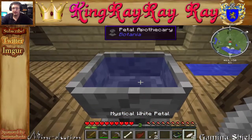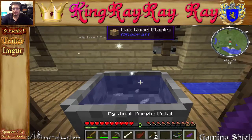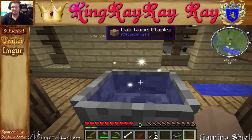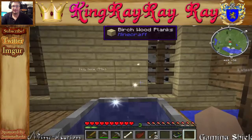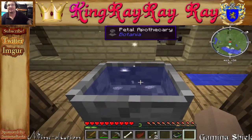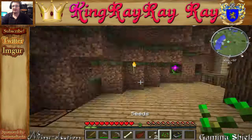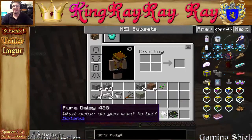I believe we just throw the petals in. It did say four — probably just takes a bit of time. Cold purple petal — oh yeah, seeds, I completely forgot, I'm sorry guys. To finalize it we just throw in some seeds and there we go, we've got a Pure Daisy. Basically you can only place it on dirt, so we have plenty of dirt, let's get some dirt.